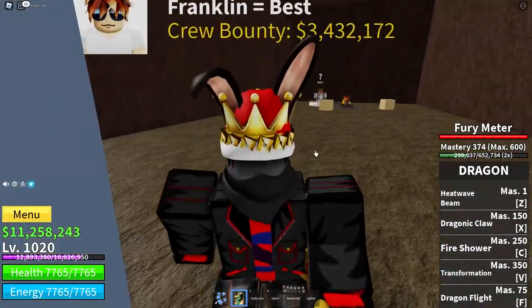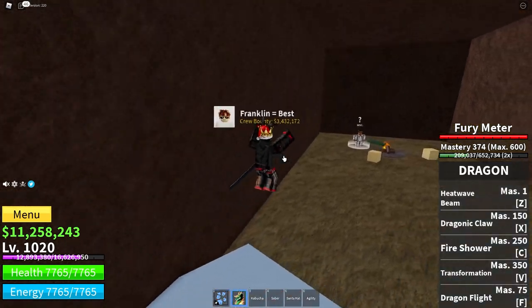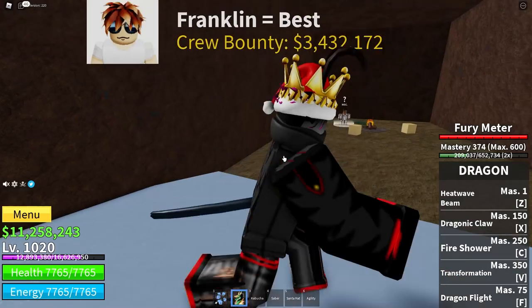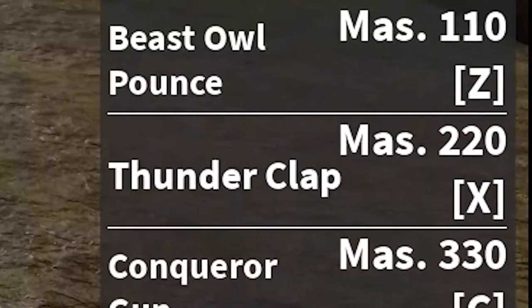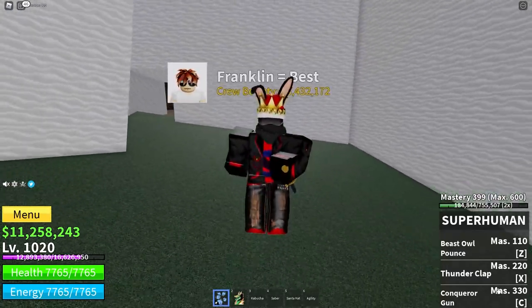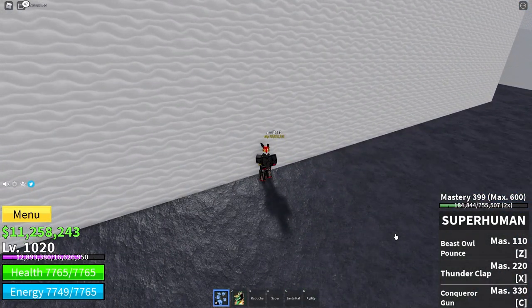Talk to him and he'll say: good job on getting 300 mastery in every fighting style, now give me 3 million cash for Superhuman. Once you give them 3 million cash, you get Superhuman. In the bottom right you can see the moves and how much mastery is required for each.